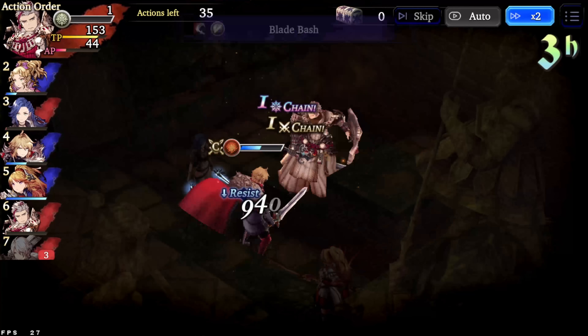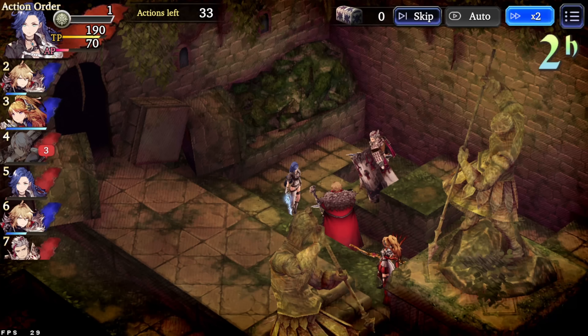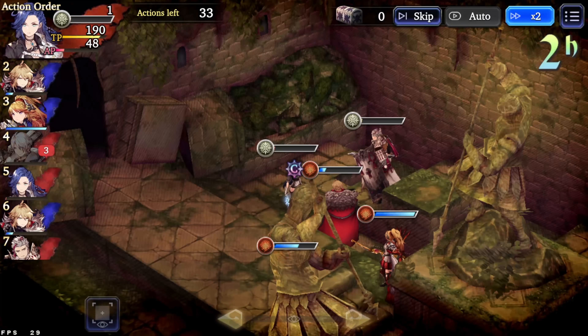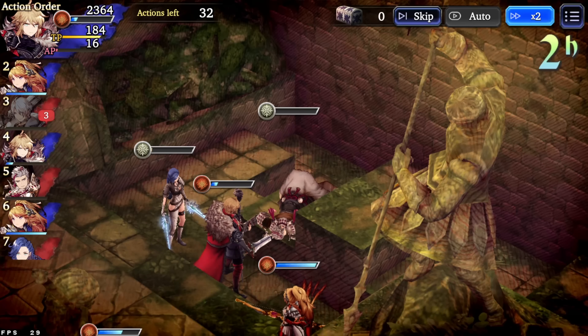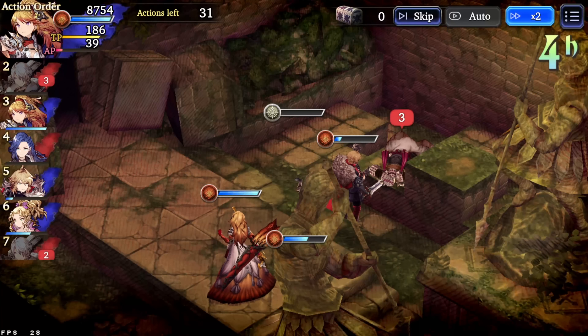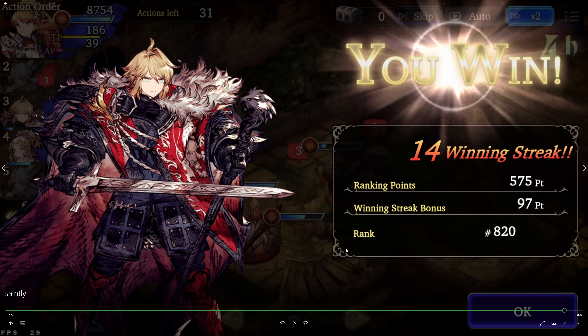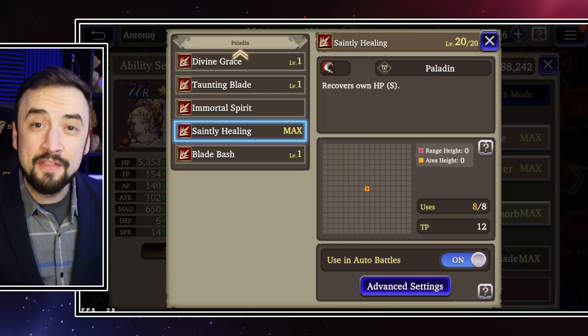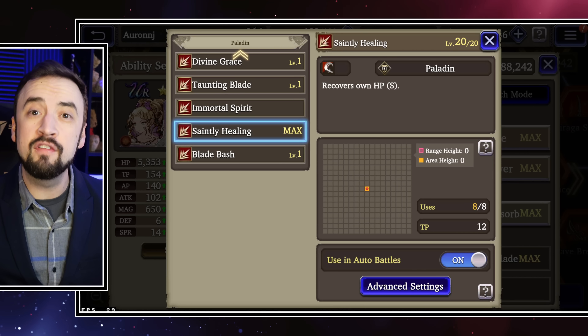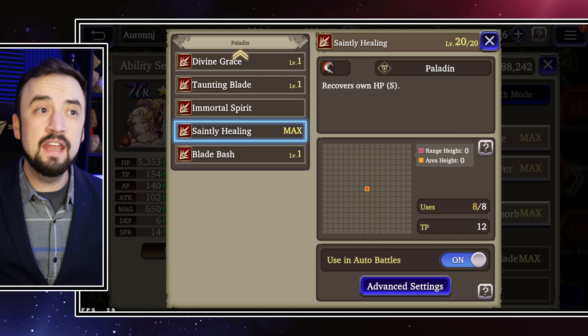Mont and Setia are over here dealing with Engelbert and Elena and they're doing a pretty good job. But you've got to be careful — we might need our Terra to get back in there and help us. Watch what Terra can do: she can pop Saintly Healing for 33,640. That is an amazing skill to have on a Magic Scaling character, which most of your Paladins aren't. That's going to let her get back into this fight.